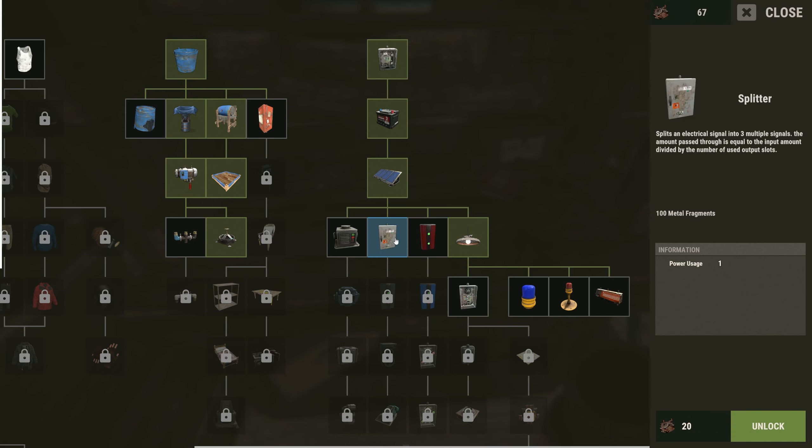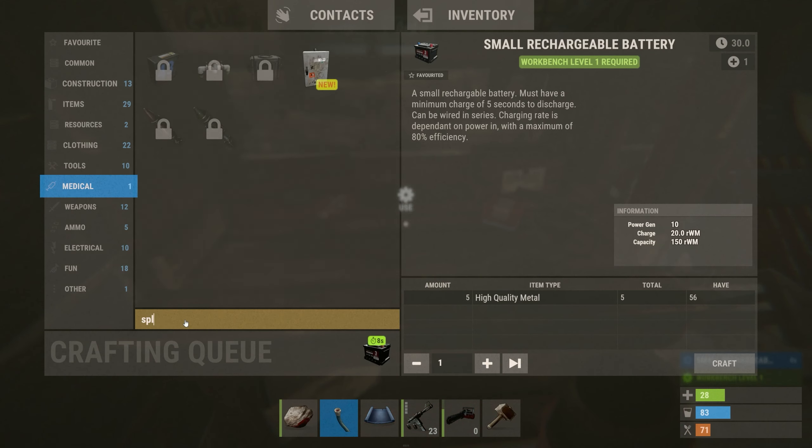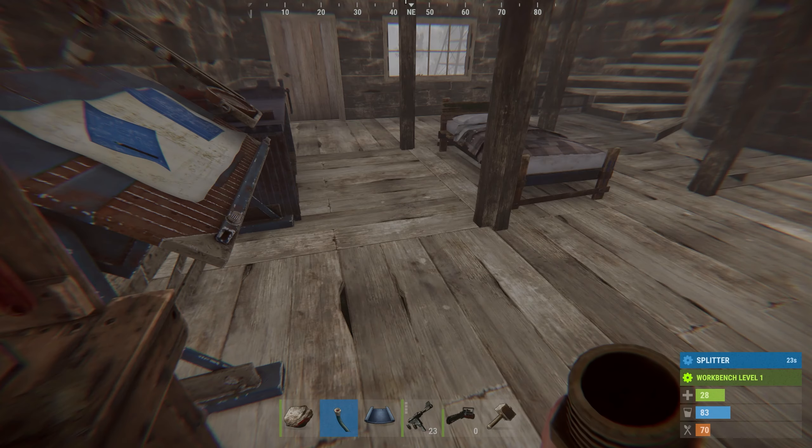Let's get into crafting. Power generation is 20, and those lights only require 2, so that's not bad. Do we have a battery? We do — it requires high quality metal, so we should get that. Let me pop into the tech tree here — there's a switch, battery, large solar... what is this?